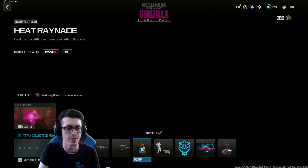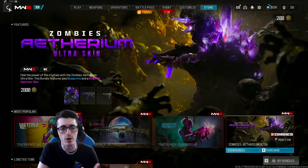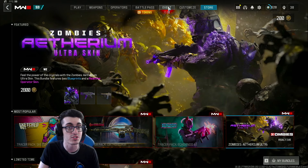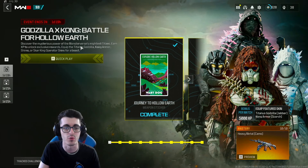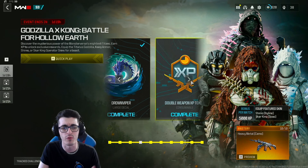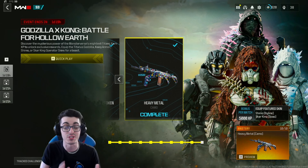These are some pretty cool bundles. Upon purchasing all four of them, you get a bit of a bonus — you'll get an XP bonus towards progression of Battle for Hollow Earth if you run any of the four skins. We went over all these rewards in a separate video. Definitely some cool rewards themed around Easter eggs in the brand new movie and just the Monsterverse altogether.